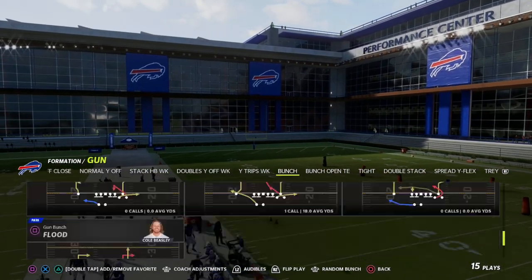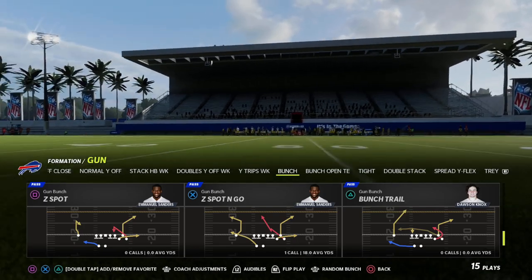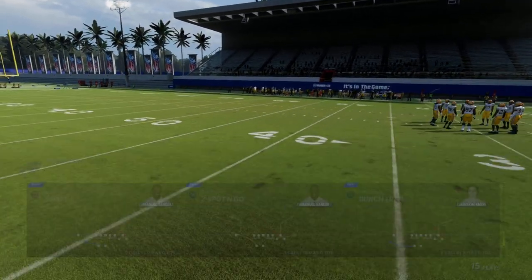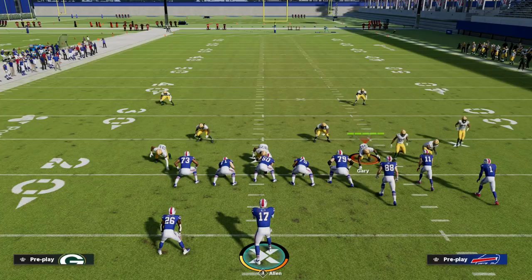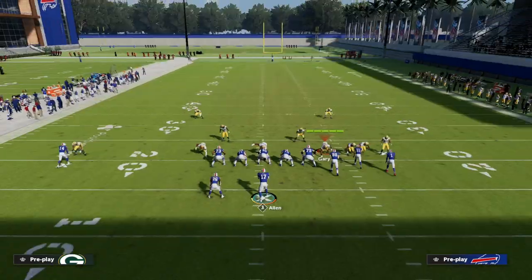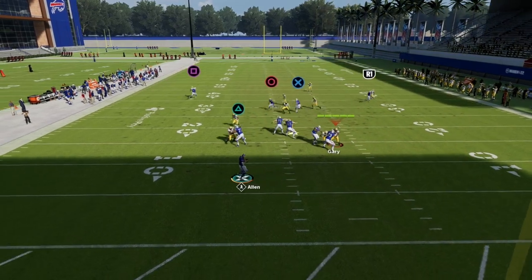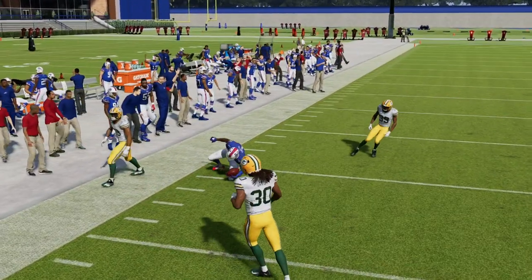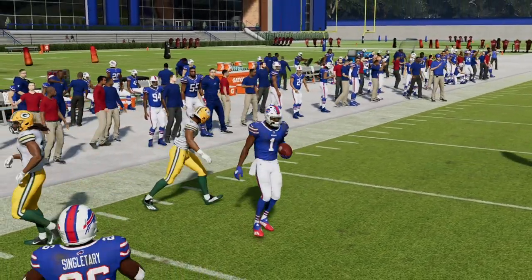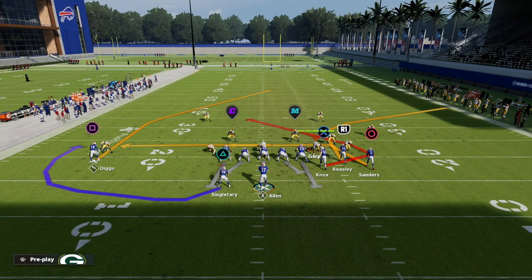One thing I want to give you a quick preview of for Madden 23: this route on bunch trail — the circle receiver to the outside — is actually an unbumpable route in Madden 23. In Madden 22, if you use press coverage, a lot of times he'll get jammed up. As you can see here, he gets jammed and now he and the tight end are kind of running into one another, which is not what you want.